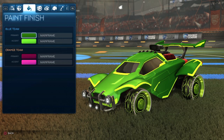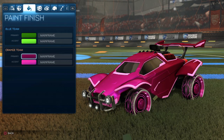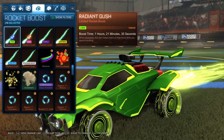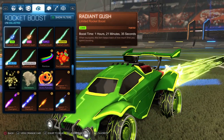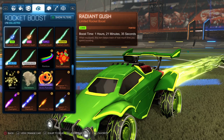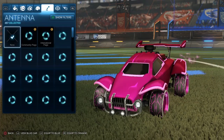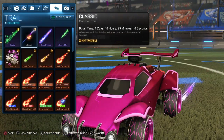The reason why I chose these colors — the dark lime and the light lime are one of my favorites. And then for the pink side, the pink is a little bit darker, and then we have that light pink going throughout the car, which I really do like. For the boost, for the lime color on the blue side, we do have the Lime Radiant Gush. I love Radiant Gush because of the lime and then it gets dark towards the end — that was my goal here. And then for this side, we do have the Pink Radiant Gush as well, because of the pink as well as it getting darker in the back. Topper, antenna, goal explosion — up to you. But for the trail on the orange side, we do have the Classic Trail.